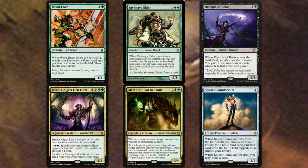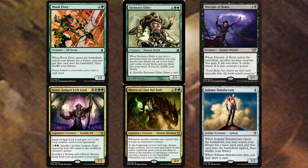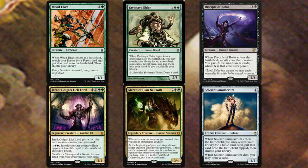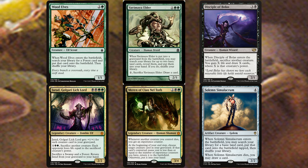Disciple of Bolas is very underrated but fits well in reanimator decks — keep bringing it back, it gains you life and lets you draw cards. Jarad, Golgari Lich Lord gets bigger based on creatures in your graveyard, but his real power is the activated ability: sacrifice a creature and each opponent loses life equal to its power. Keep bringing creatures back and sacking them — even ignoring his self-recursion, he's amazing.